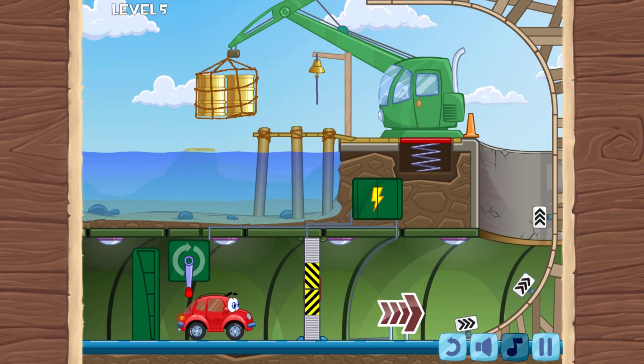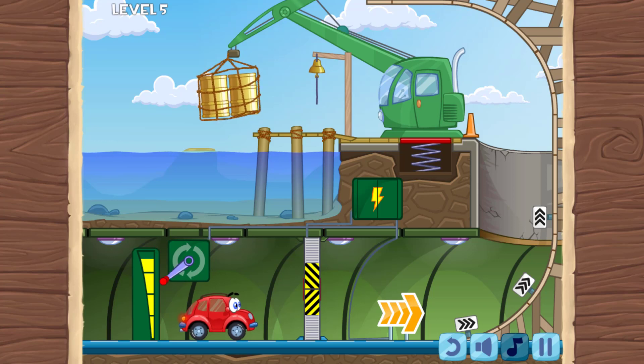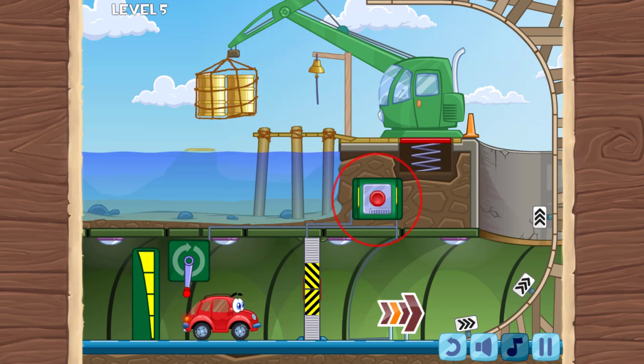Okay, we need some power. Can you spin the handle fast? Yes, I can! Go, go, go! You can do it — faster, faster! Incredible! Now open the door. Drop the barrels.